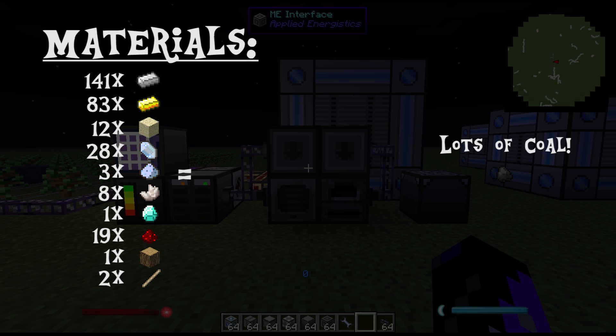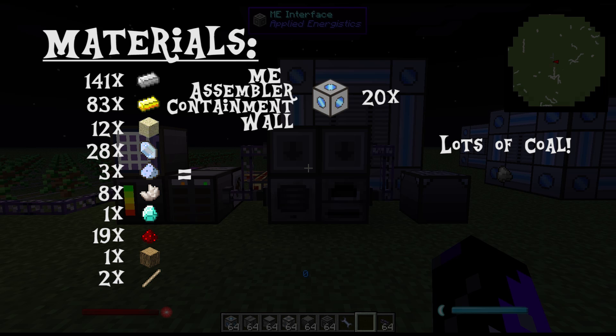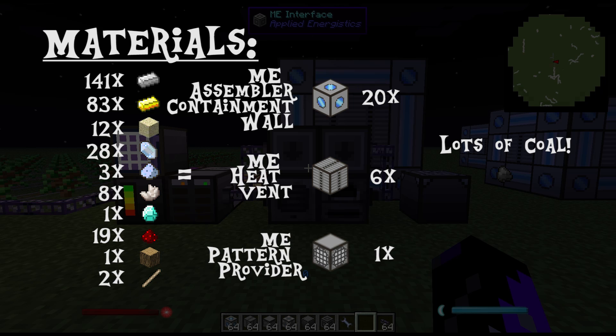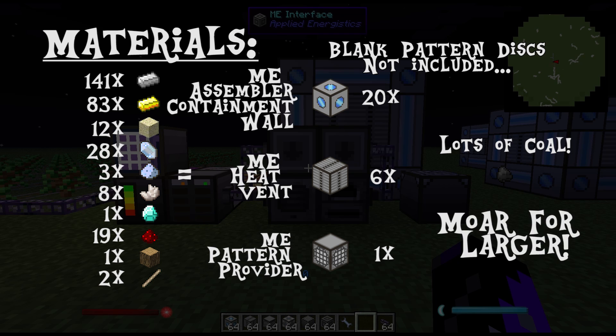You're going to be using these materials to craft 20 assembler containment walls, six heat vents, and one pattern provider. Keep in mind that these materials are for the absolute minimum size of a MAC processor, but you can make these larger. I do recommend doing the 4x4 size, so the materials I've listed you will probably want to triple.